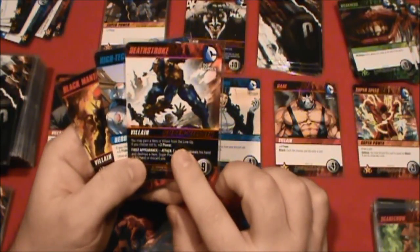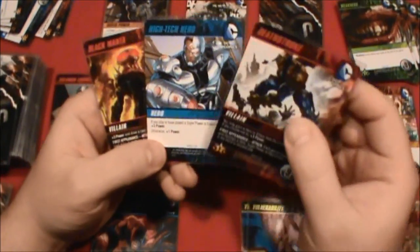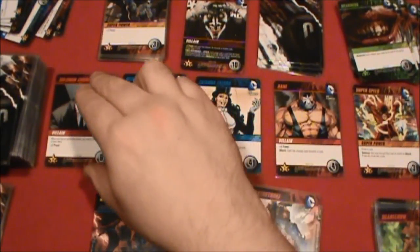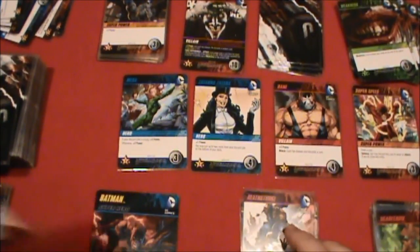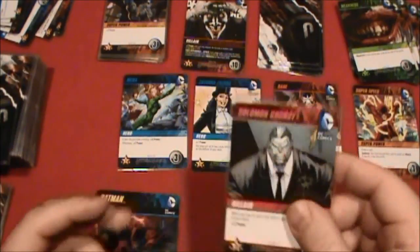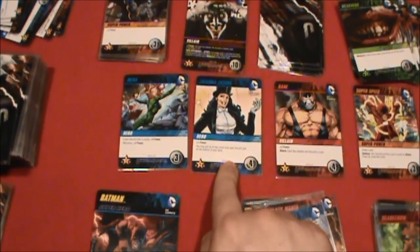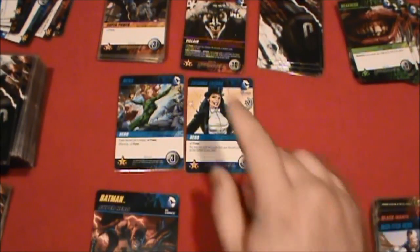Deathstroke says you may gain a hero or villain from the lineup, otherwise it's plus three power. One, two, three, four, five, six, seven — not enough to get the Joker. So let's play Deathstroke and take Solomon Grundy from the lineup. It says when we get him we may put him on top of our deck. We'll play him for one power, then we get plus three and draw a card — seven power total. We get a four-cost and three-cost card. We didn't get you Joker, but we're coming after you. Zatanna — I only know her because of Smallville, isn't that sad? Move everything down.